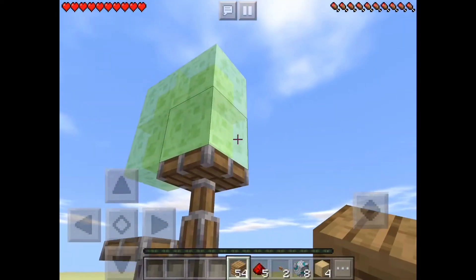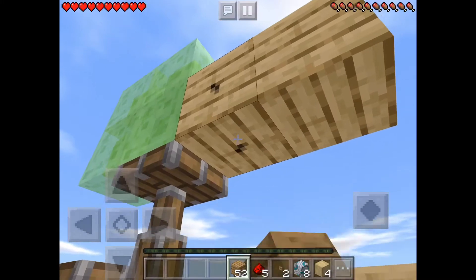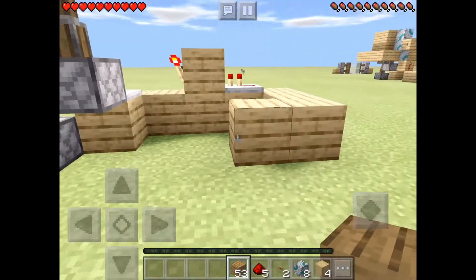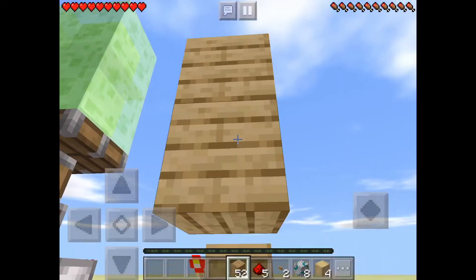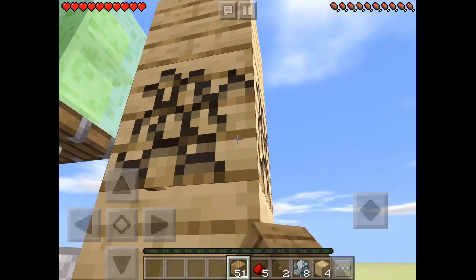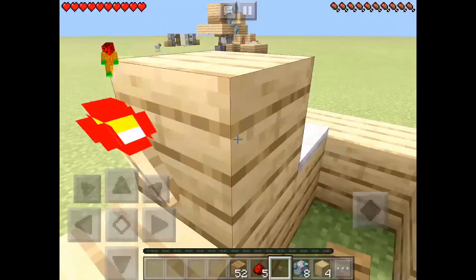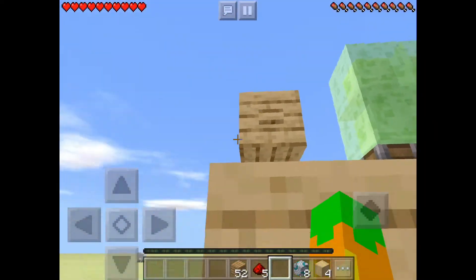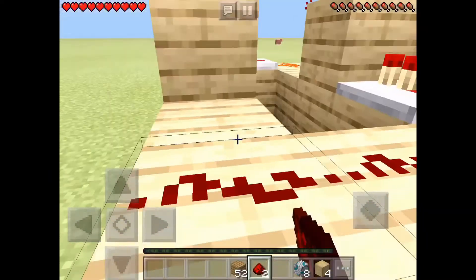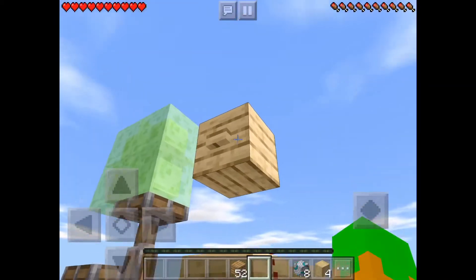You want to go two blocks out from the slime block on the same level as the bottom slime block, then go like this so it makes a one block gap, and place oak buttons on both sides of that block. It must be a wood button, otherwise the timing is already too short.